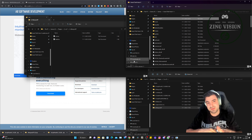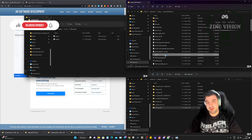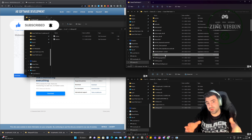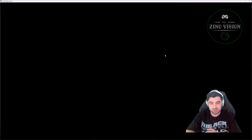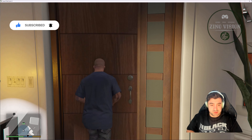The next step is to start up Grand Theft Auto and see if it's working. In the meanwhile, this is a good moment to smash the like button, hit that subscribe button, and leave a comment about what you think about this plugin — let me know if it's working for you or not, and I'll help you out.